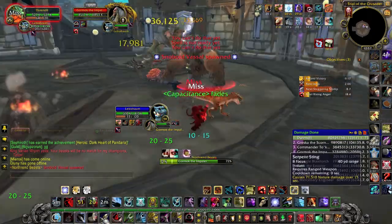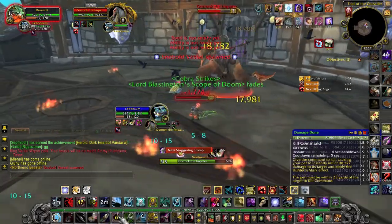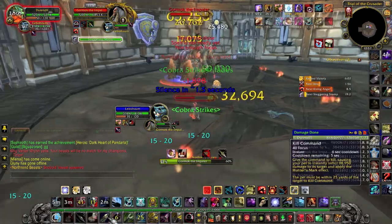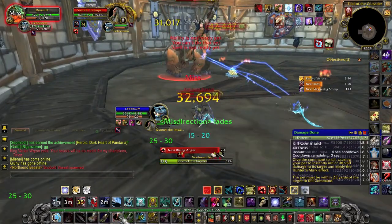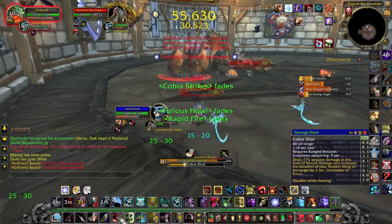When the Kobold spawns, you have about 3 seconds to DOT the Kobold, and then he will jump on your head. The only way to kill him will be to use your pet. However, you don't want to kill the Kobold while the boss is still alive, or he'll just throw another Kobold at full health on your head.